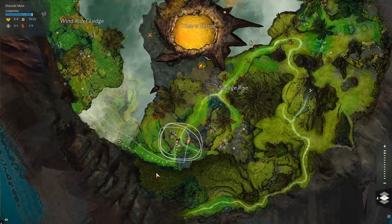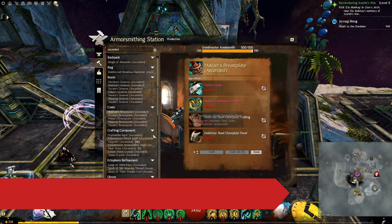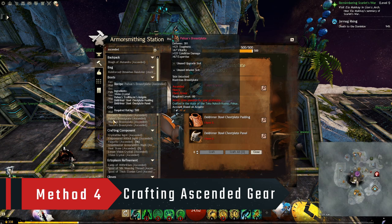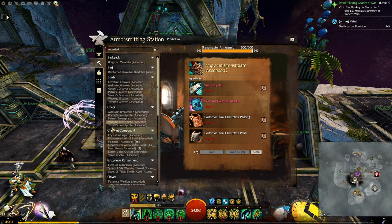I will leave the stats of the utilities in the description. The fourth and last method is by crafting ascended armor and weapons. If you are planning to craft some of them in the near future, then you will need a lot of those ascended materials, and so you should save them.